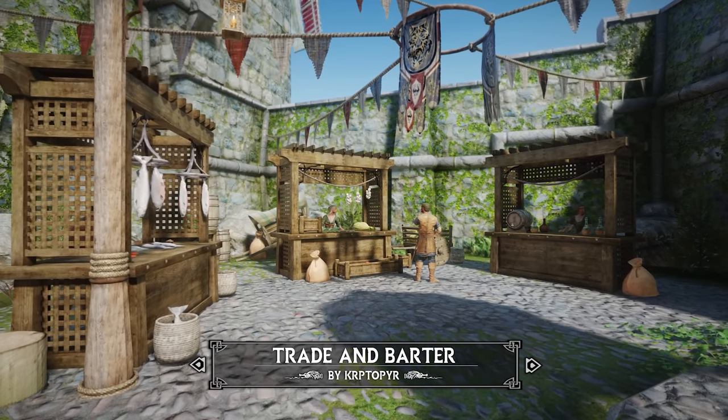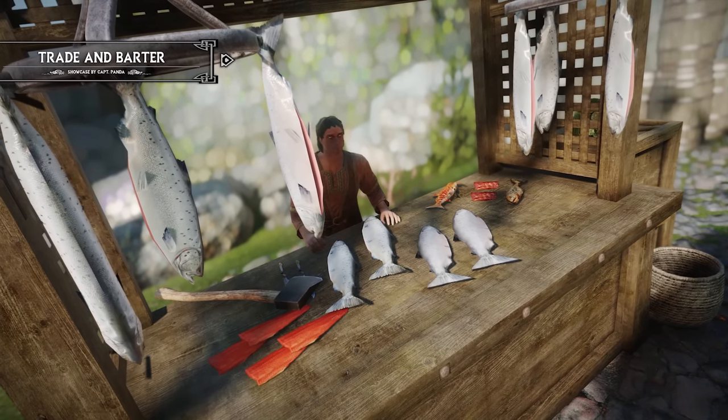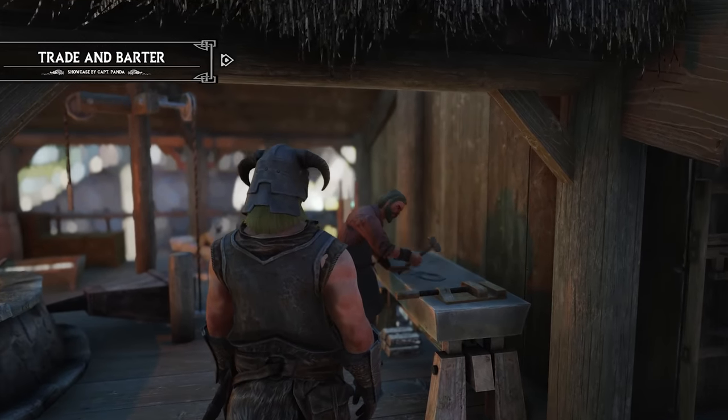First in our list is Trade and Barter. This is a highly popular economy overhaul mod for Skyrim, which dynamically adjusts merchant prices based on various factors such as knowledge, location, merchant type, status, relationship, and race.